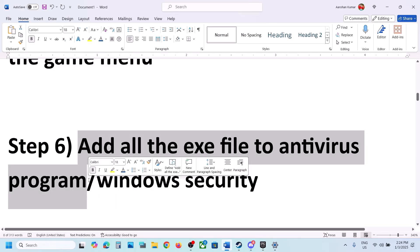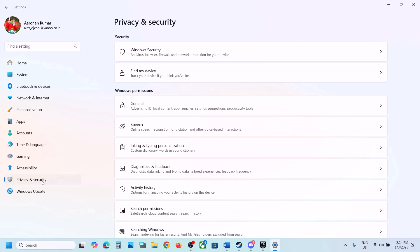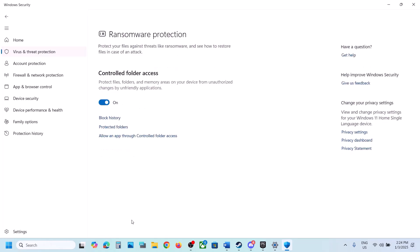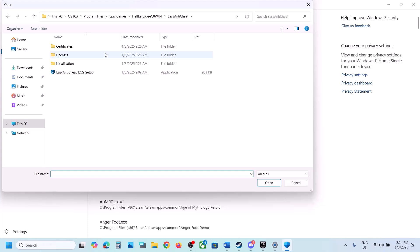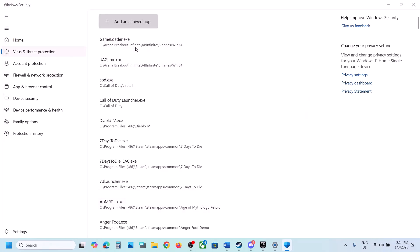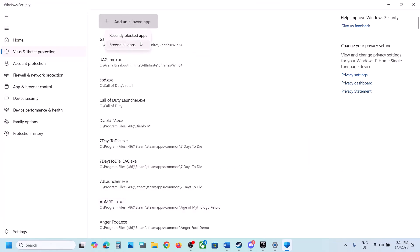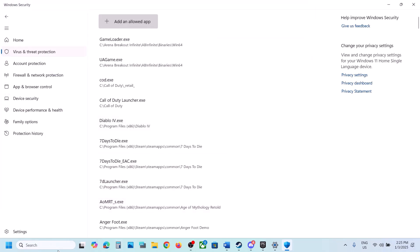The next step is to add all the game exe files to your antivirus program. If you have any third-party antivirus like Avast, Norton, Bitdefender, or McAfee, allow all the game exe files. If you're using Windows Security, open Windows Settings, go to Privacy & Security (or Update & Security in Windows 10), click Windows Security, then Virus & Threat Protection. Scroll down, click Manage Ransomware Protection, click Allow an App Through Controlled Folder Access, click Yes, then Add an Allowed App, and click Browse Apps. Navigate to the game installation folder, select all game exe files, then also browse to the HLL\Binaries\Win64 folder and add that exe file, and add the Easy Anti-Cheat exe file as well.